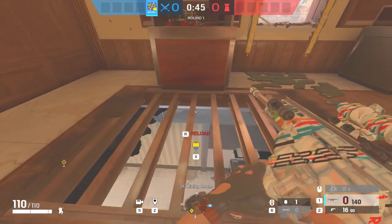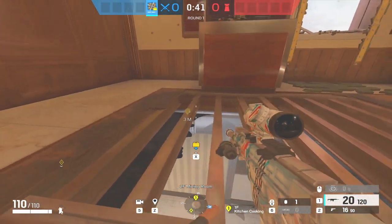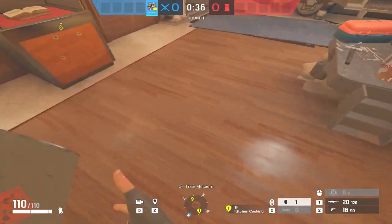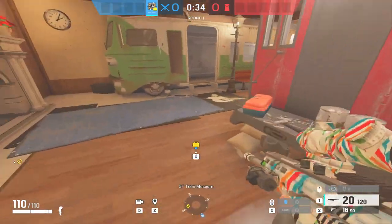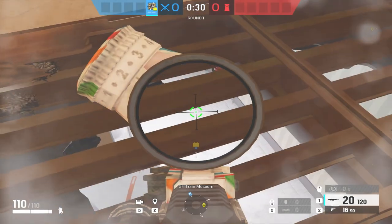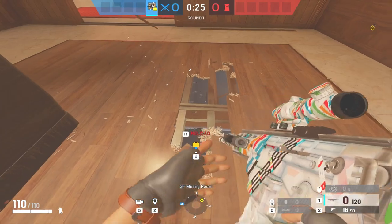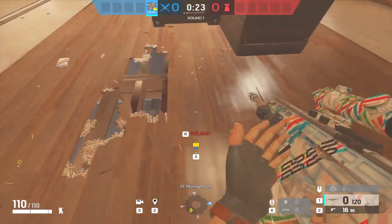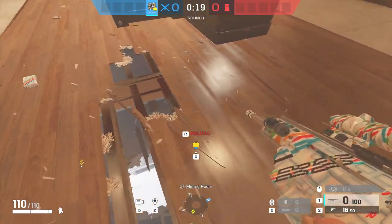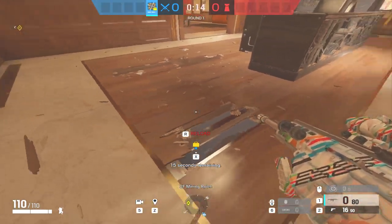If you didn't play Nomad in this scenario, you'd have to take the third floor on Cafe, pick any roamers, and drone more extensively — all while the clock runs down. The longer you spend droning and running around not knowing what to do, the more time the defenders have to hold site at crunch time. Eating the clock is a tactic in Siege, so the more time you have to push site at the end, the better off you'll be getting the plant down and securing the win.